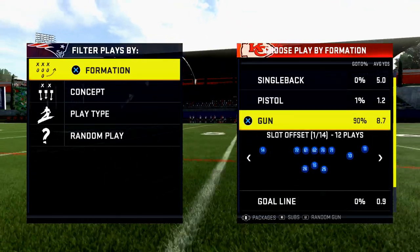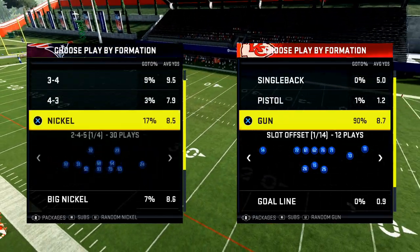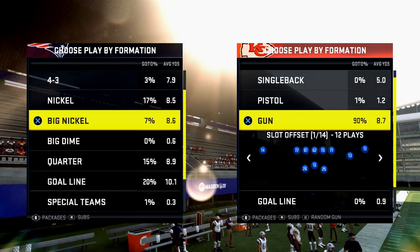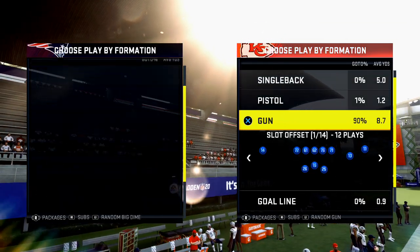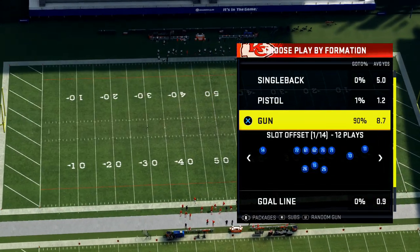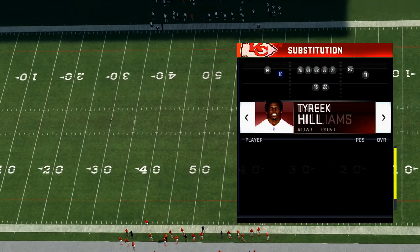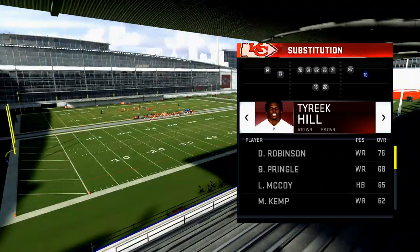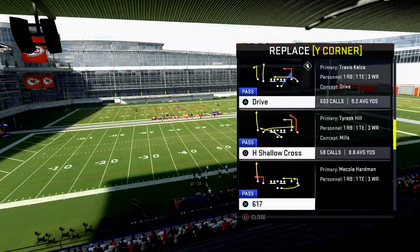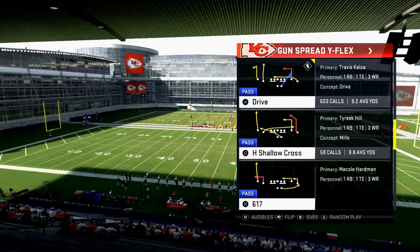This play is going to help you beat cover two. Yesterday we talked a lot about mesh, and today we're talking about this counter version of it. I'm going to come out in a dime defense in a cover four. The play you want is Spread Y Flex, and then you want to make sure you have your best receiver on the right. I set this in my audibles — the play is Drive.